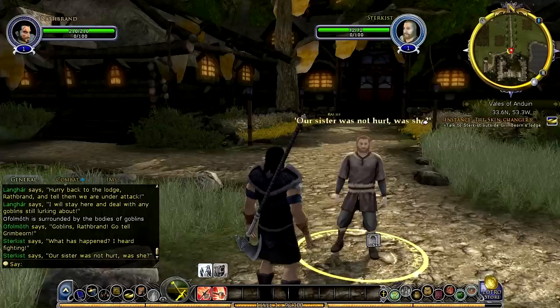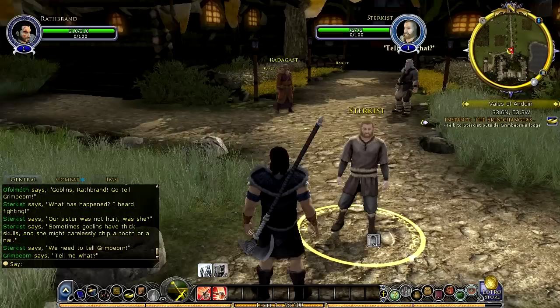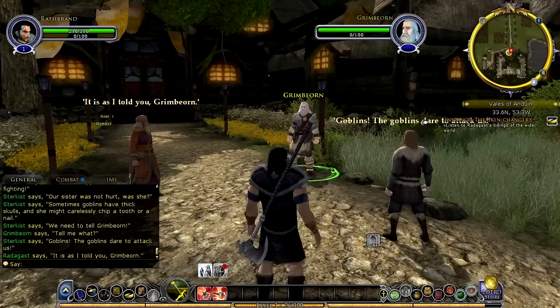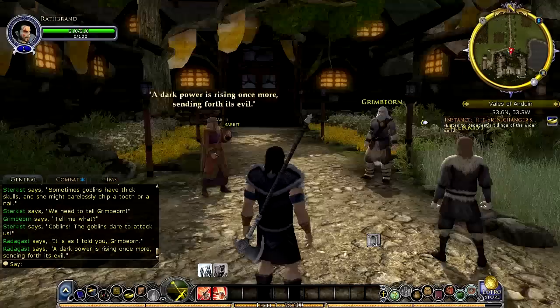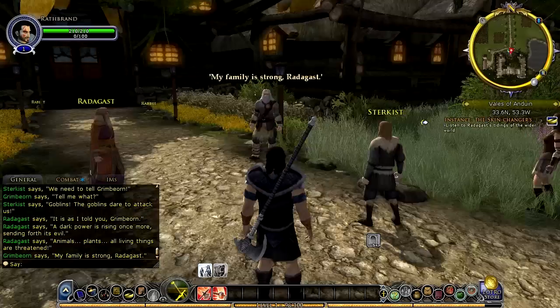I have hundreds of hours of playtime on this server, so I have a lot of cosmetics to play around with to make a really cool-looking character. Looks like the town is surrounded by goblins — I can't imagine that's good for the property values around here, they're probably rapidly decreasing. We've got Radagast the Brown coming over there, the brown wizard who has an affinity for talking with animals, and then we've got this guy Grimbiorn, who I'm assuming is my father and the village elder. Radagast is warning us of a dark power — that would of course be Sauron.